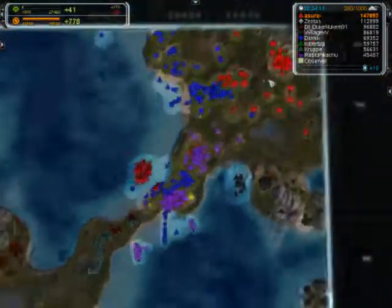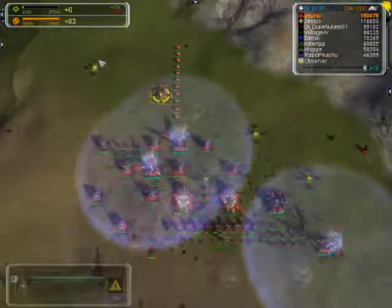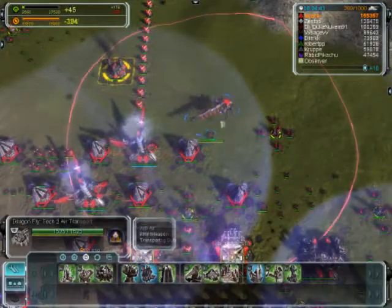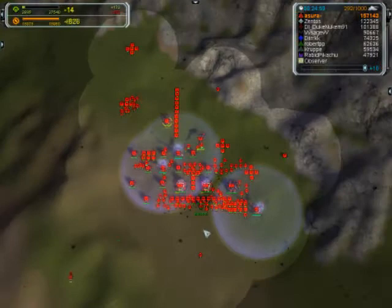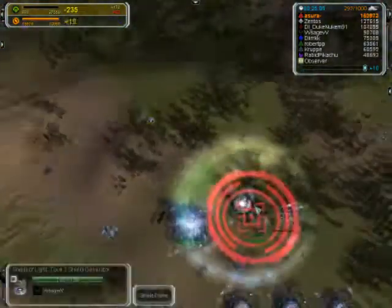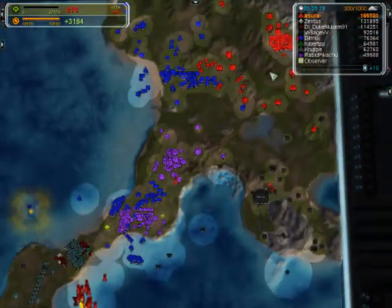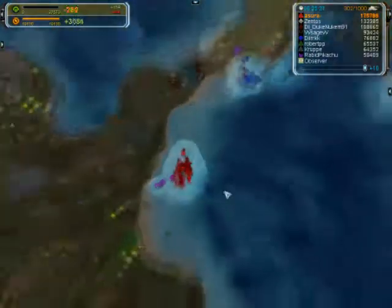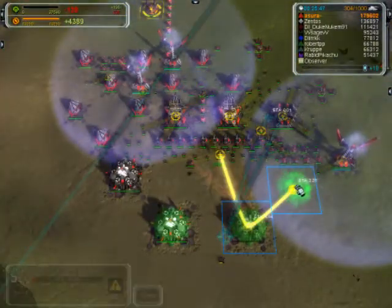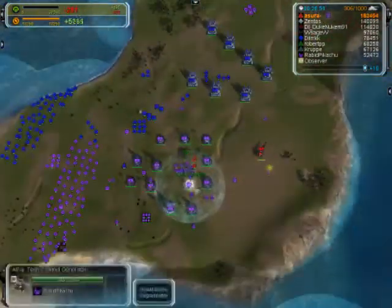Right now I'm upgrading all my engineering stations. I've built two T3 engineers and one transport, and I'm upgrading all my mex to T3 with three more extra T2s on the way. Now I'm going to build some T3 power plants because I'm going hive tech 3. Those four T3 power plants are absolutely necessary for assisting with T3 hives. My commander has been upgraded to T3 as well, and I've sent my transport to the middle.